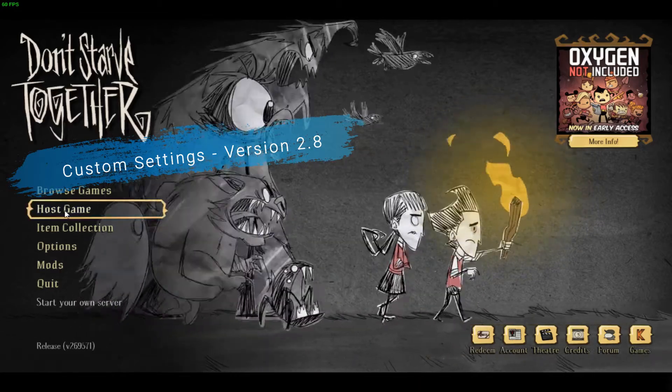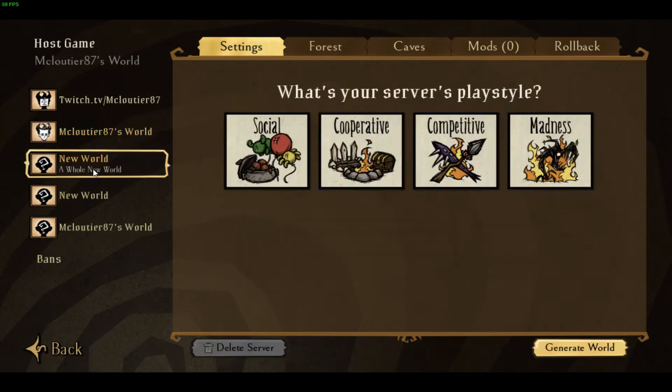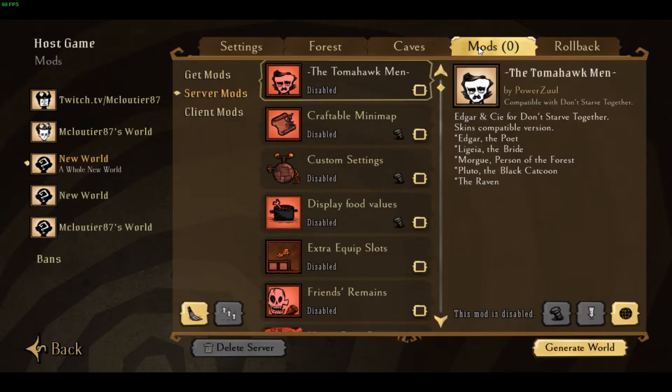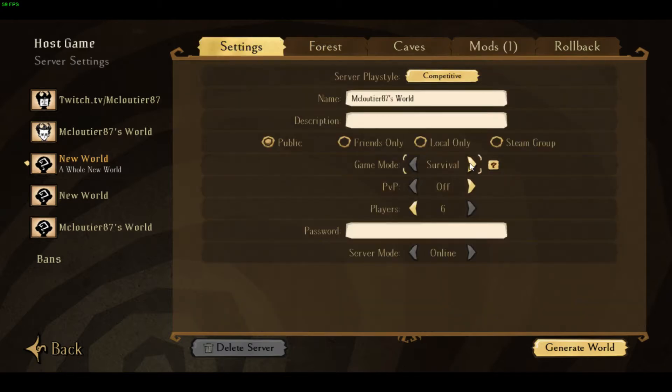The first thing you're going to want to do is go under Host Game. You can do this under a dedicated server too by uploading it to your mod file. Go to the new world, select whichever one you want, go under Mods, enable Custom Settings, which is the mod we're currently going over. Now go back under Settings and set this game mode all the way over to Custom.